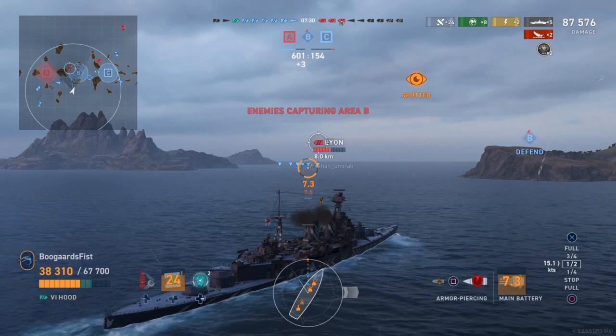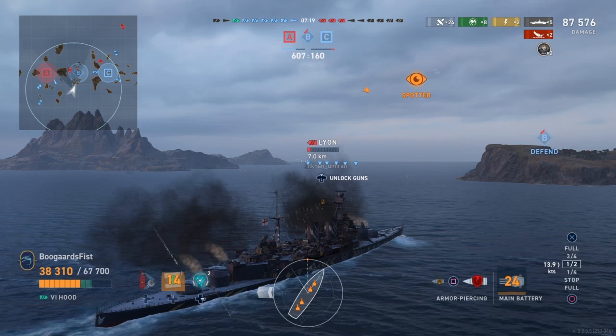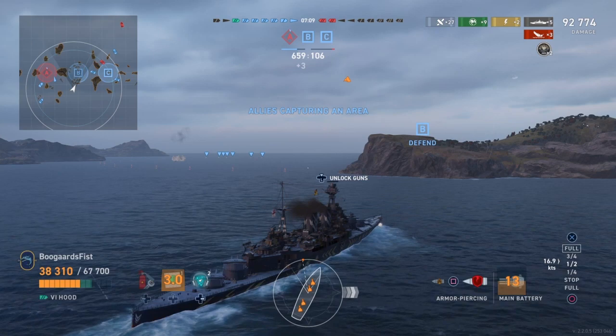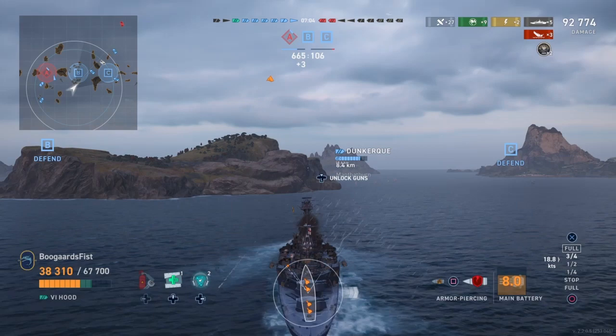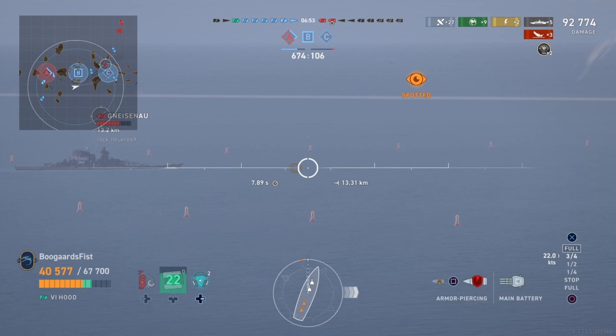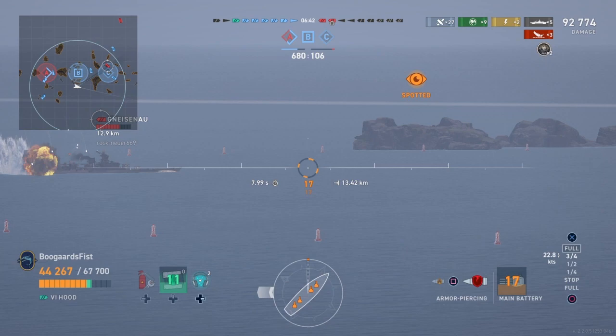I see it all the time — people will post it online: 'I got a 200k damage game and our team lost.' And I always want to ask them, what did you do to win? Did you just sit there harassing ships in the back that were doing nothing? Or were you killing the important pieces — the foundation of the enemy team's ability to win? If you remove the destroyers and you remove the cruisers, battleships versus multiple classes are extremely ineffective. They need destroyers, and if they can have cruiser support as well, that's a major advantage. We need to stop focusing on killing the most worthless players. If someone wants to kick it in reverse and play from the backline, let him — leave him alone, he's worthless.